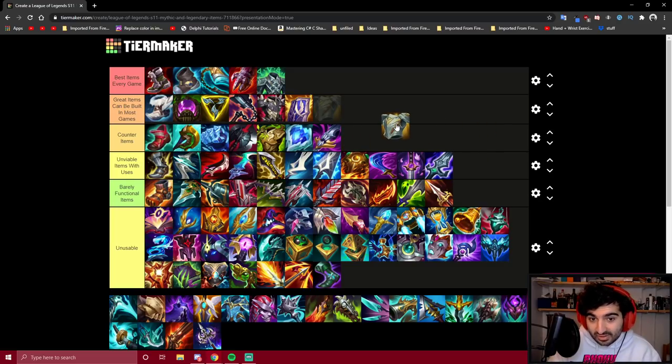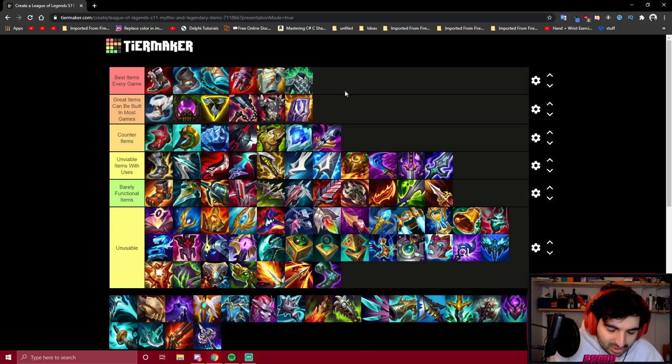Gargoyle Stoneplate is the item I was most unfair to in my previous guide. This item is insanely good. Most of the time your build is going to be Stridebreaker, Sterak's, and then Gargoyles. It's so good into teams with mixed damage where you have nothing specific to build against. If you're a player who lacks build knowledge, it works into almost anyone — you just have to use it proactively when you're about to take damage. It also buffs the usage of Spirit Visage because Gargoyles increases all shields by 25%, boosting both Sterak's shield and the Gargoyle shield. So the four-item build, unless against a full AD team, is Stridebreaker, Sterak's, Gargoyles, and Spirit Visage.